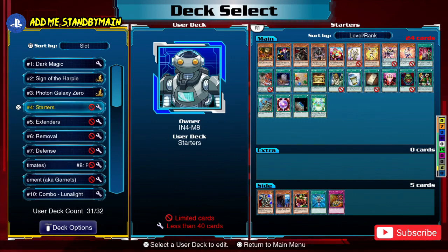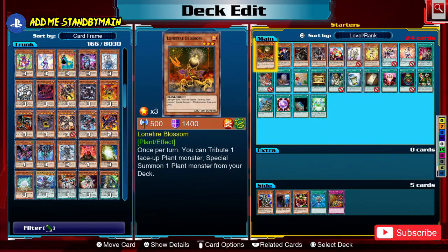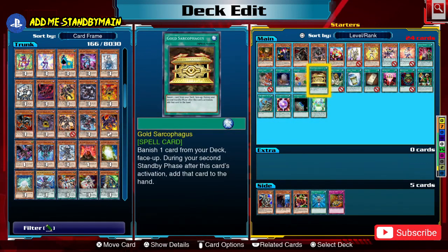Whenever you start to build a brand new deck, you want to look at what starters your deck has. These are cards which are easy to use and almost immediately available as soon as you draw them. Starter cards have very low activation requirements, and the purpose of a starter is that they move cards from your deck to a desirable location — whether that be on the field, in the graveyard, in your hand, or maybe even in the banish pile.